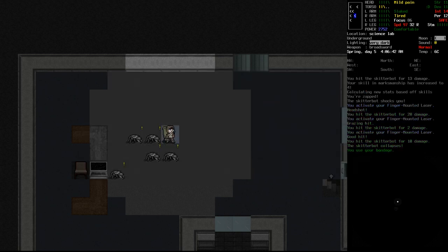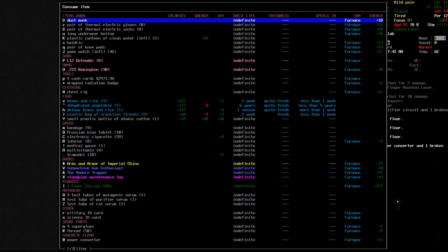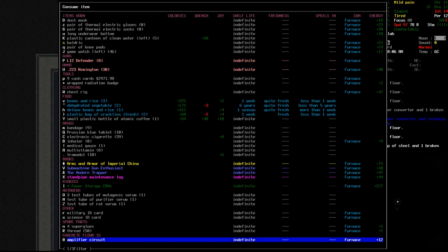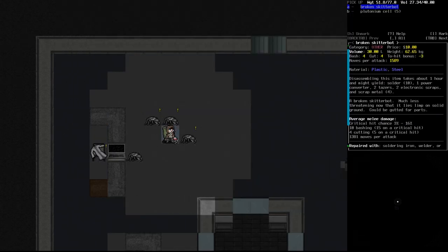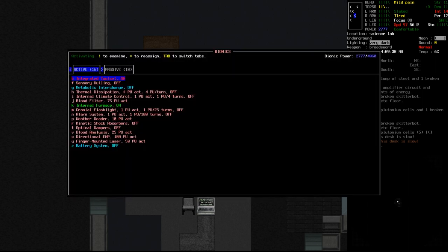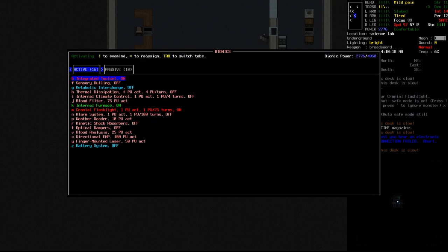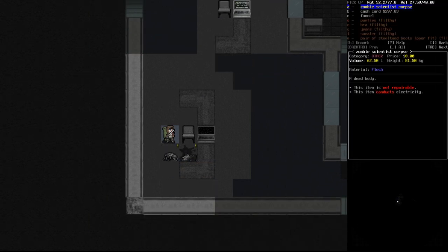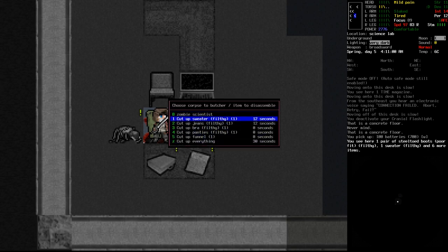Our torso is feeling it a little bit so let's activate some bandages and wrap them around our torso. We've got broken skitter bot parts — a power converter. Let's munch on that. We can eat the amplifier circuit too, which gives us 12 power. Can we eat the plutonium cells? We can't, but I'd like to keep them since plutonium isn't always easy to find. Let's crank open our cranial flashlight — there's definitely one still inside the room. We've got a body down there... it's a zombie scientist.